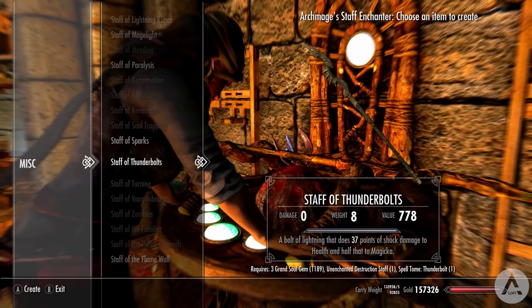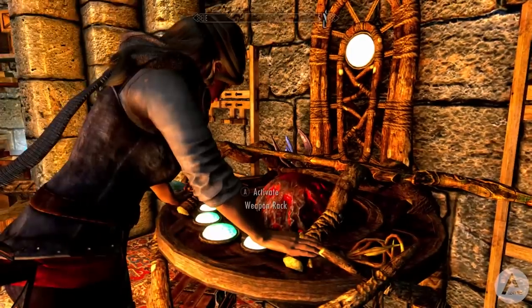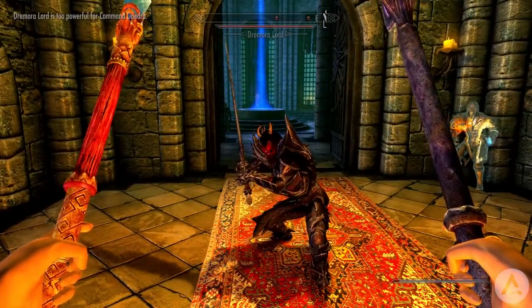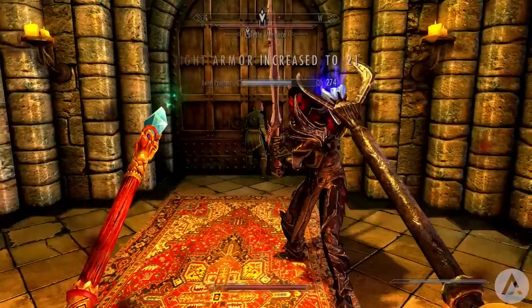Previously unobtainable staves are now craftable at the Archmage's Staff Enchanter as well. These include: Fire Rune, Frost Rune, Lightning Rune, Frenzy Rune, Ash Rune, Poison Rune, Sunfire, Vampire's Bane, Heal Undead, Necromancer Healing, Seeker, Ash Spawn, Dremora Lord, Mistman, Wrathman, and Boneman.